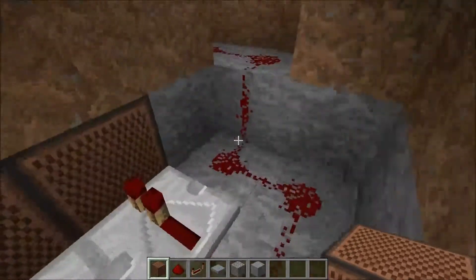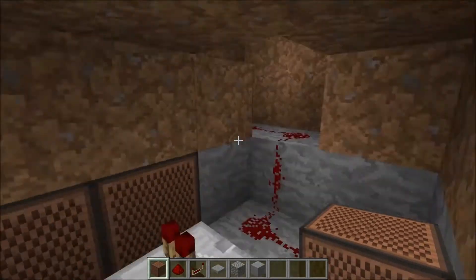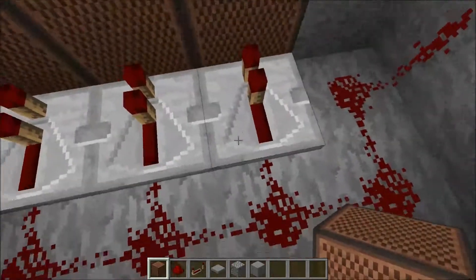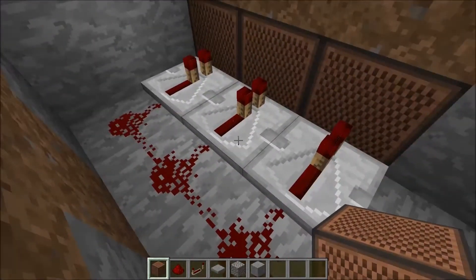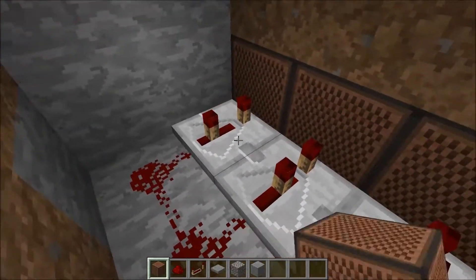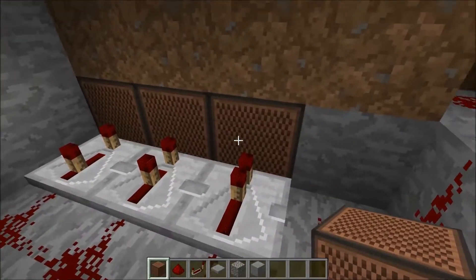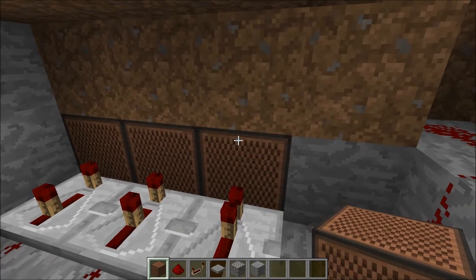You want to place note blocks around here. Then you want to do zero ticks — or one tick, whatever I want to call it — then back one, then back two. And you can edit those however you want them. So yeah, this is just simple redstone.